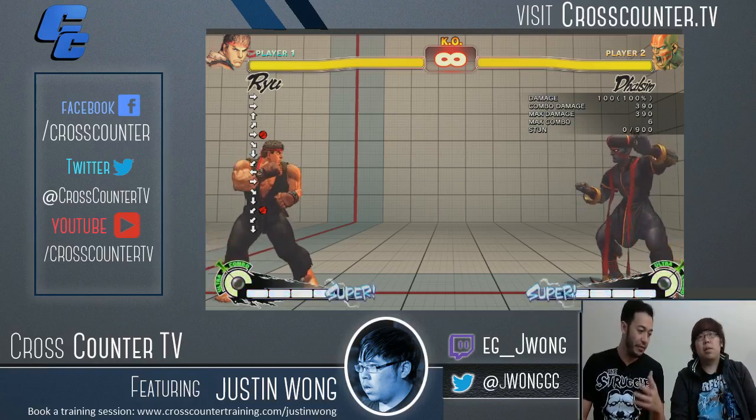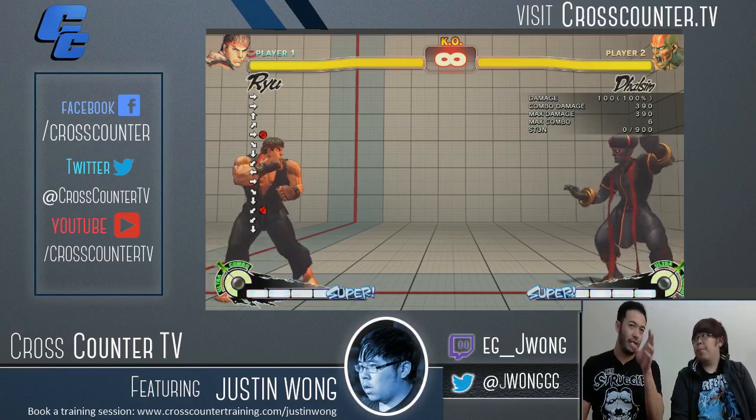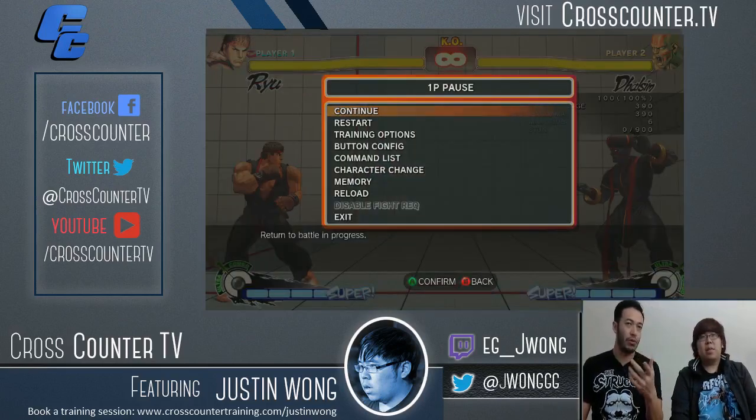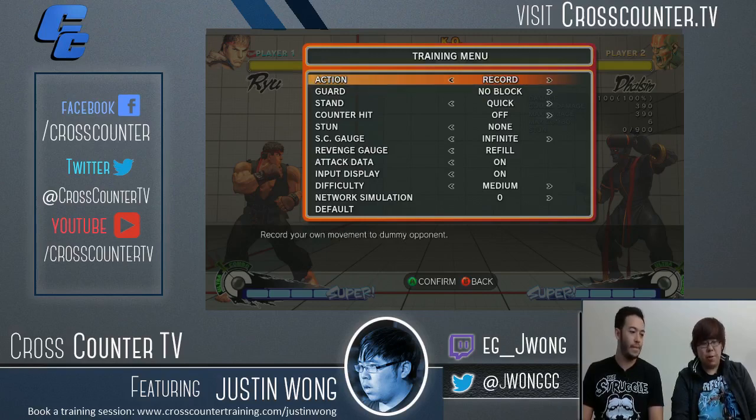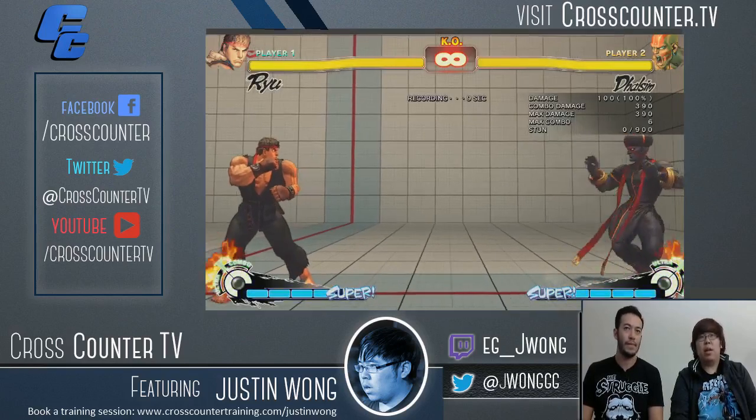So let's say that you're by yourself and you don't have a training partner. You would set the dummy to record. Pretty much we'll take off human, we start out at stand. There's an option called record — you record your own dummy opponent's movement. So you can move around and then boom, fierce.